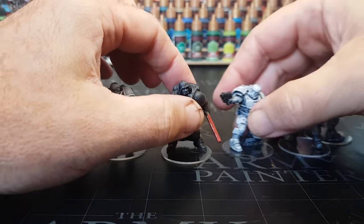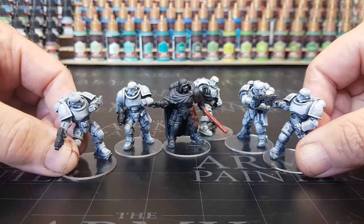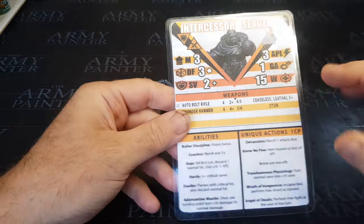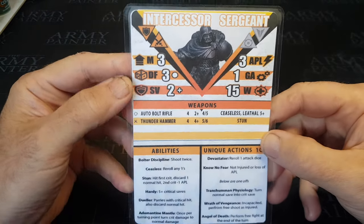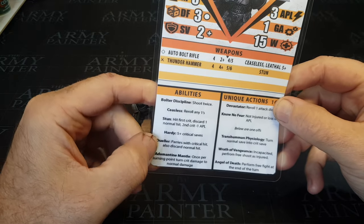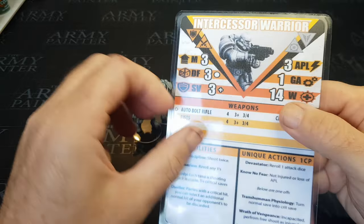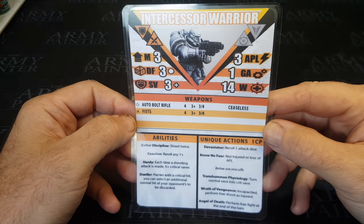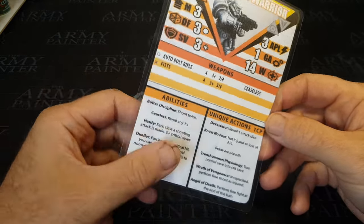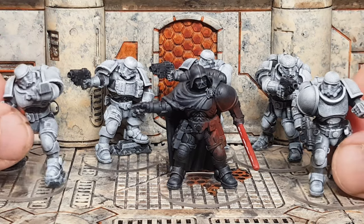So there we go — there's my Intercessor kill team, led by Darth Vader and his lovely Stormtroopers. These guys are nice and easy. I have a memory like a sieve, so I have these little cheat sheets that I make up for each team I play. Literally it has each operative, their abilities, their saves, the damage, and anything special they can do — which is just awesome.